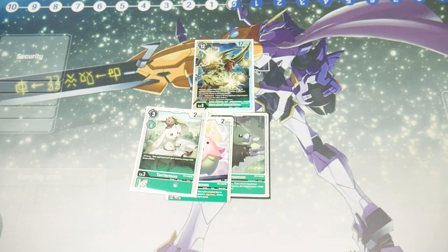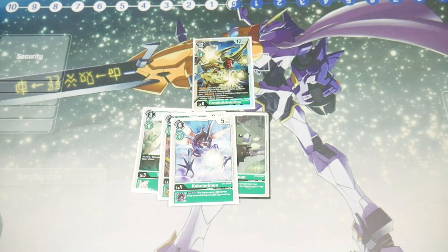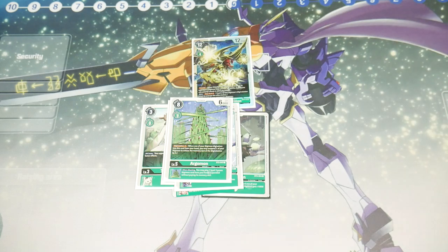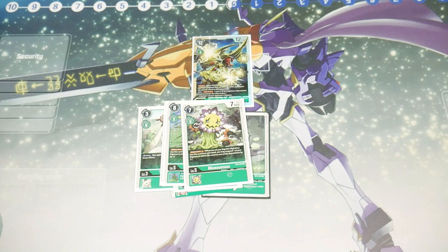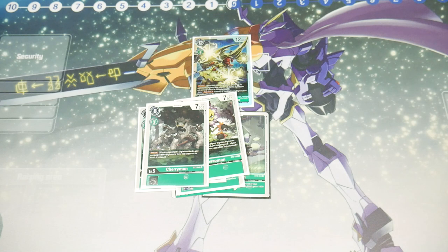For a cheap level four, consider Vegiemon — one to evolve, four to play, very dirt cheap. You can also consider Kabuterimon — costs one to evolve, decent inheritable, and it's a common so extremely cheap. For level fives, Argomon is at one dollar for a reason — it's a common with Digisorption and an inheritable to play a level three for free when you attack. Really broken. You can also consider Blossomon — under a dollar, can potentially evolve for free thanks to Digisorption. And Cherrymon — level five blocker, uncommon, less than a dollar, gives you more blocking power.